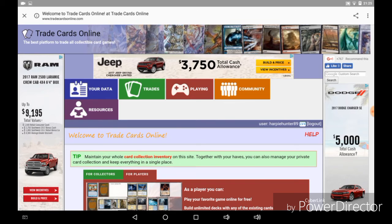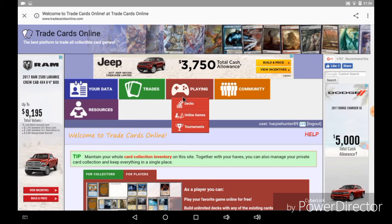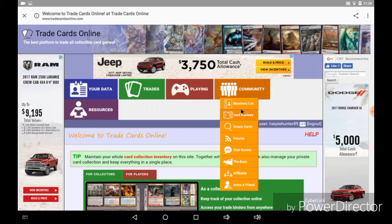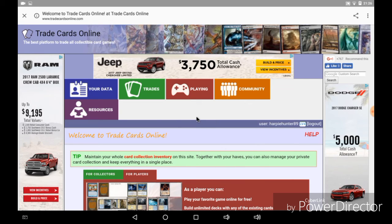TradeCardsOnline.com — the best online trading site in the world. You can manage your collection and add cards you want to your list for trades, and trade with other users from all around the world. You can go into their public gaming rooms, which are a premium section that requires a small monthly fee to access. There's also a community section where you can do card reviews, look up dream cards or create your own, and forums to chat in. You can even become an affiliate and invite friends for bonus months on the site.